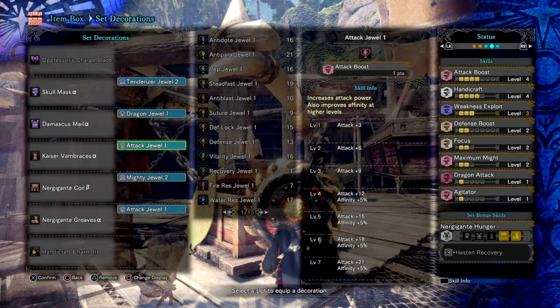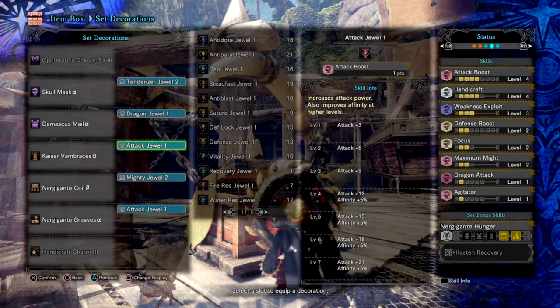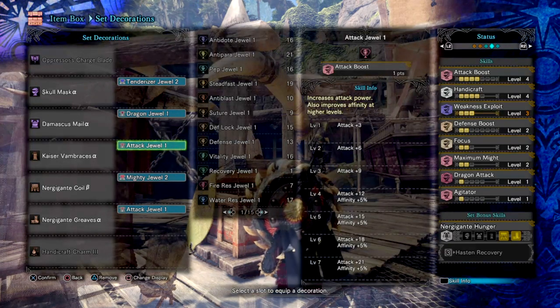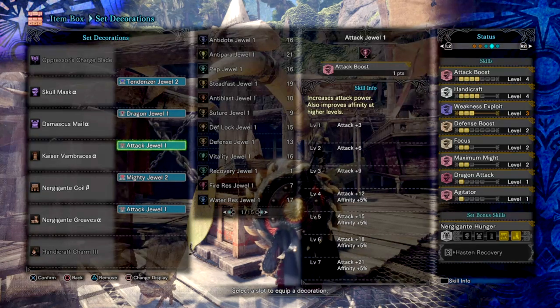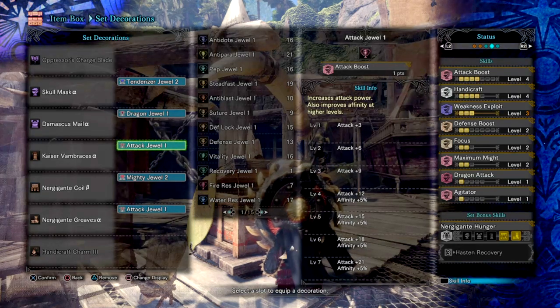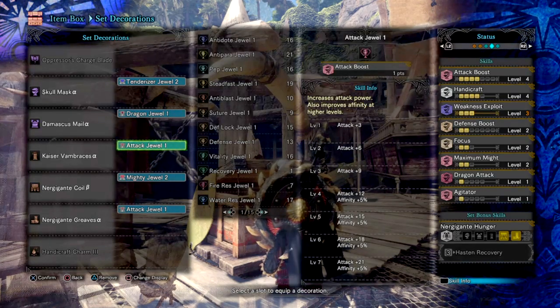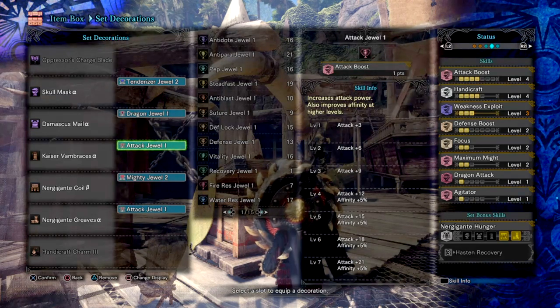Maximum Might 2 gives an extra 20% affinity to further negate the weapon's negative affinity, bringing us down to 0% affinity. Agitator Level 1 is an extra skill from the Nergigante set bonus that helps when monsters enrage. The remaining skills focus on self-improvement of the build. Handicraft 4 allows the weapon to retain its white sharpness much longer, keeping that extra damage bonus while in sword mode or axe mode.